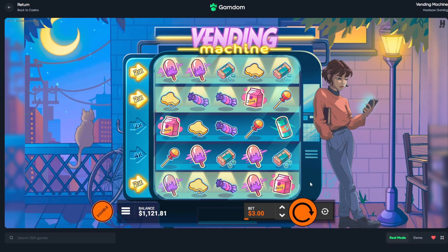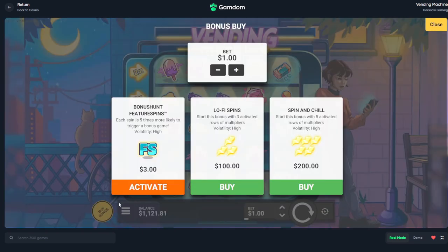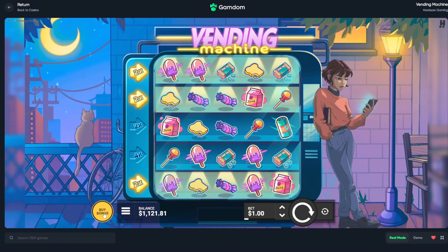So this is the Vending Machine slot — I absolutely love the music and the art style. This is probably one of my favorite slots I've ever seen. When she kicks it, the cat gets so mad. We've got the Lo-fi Spins and the Spin and Chill bonuses. We have three activated for the normal bonus, and five for the other one.